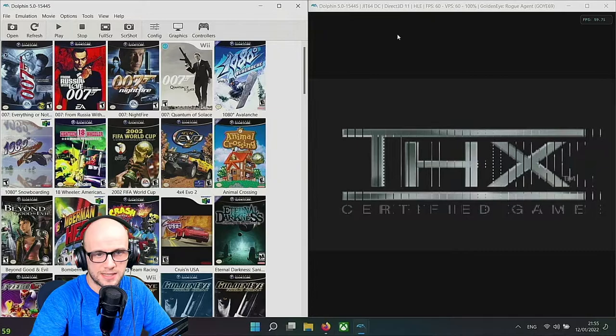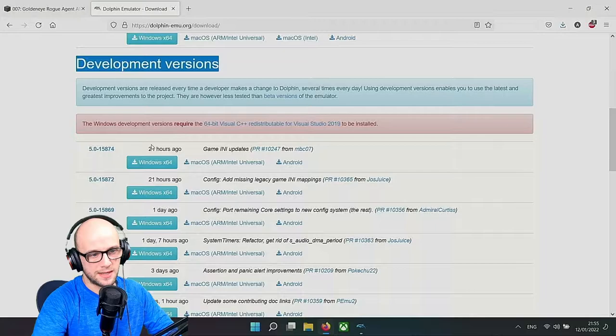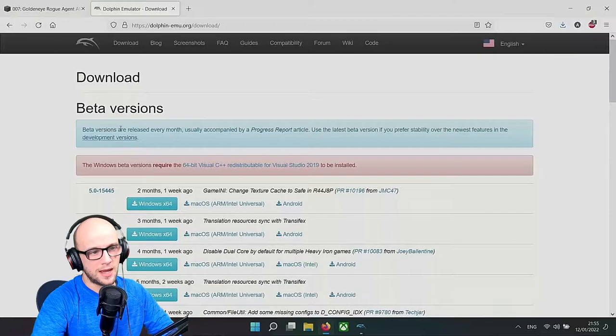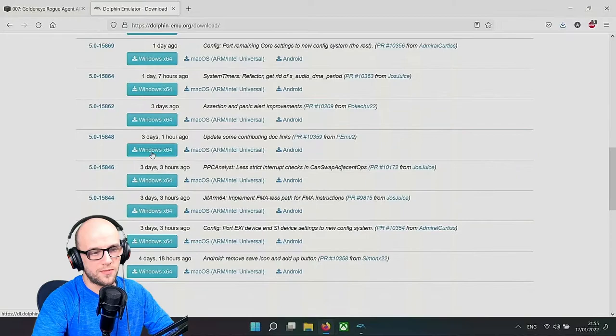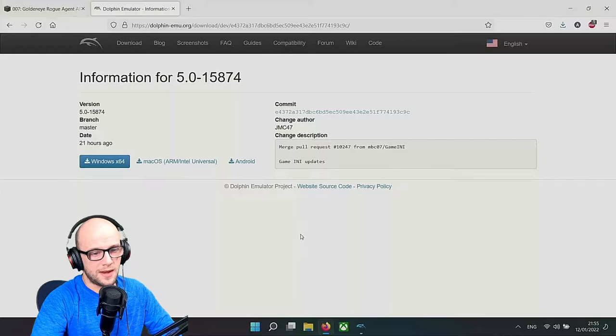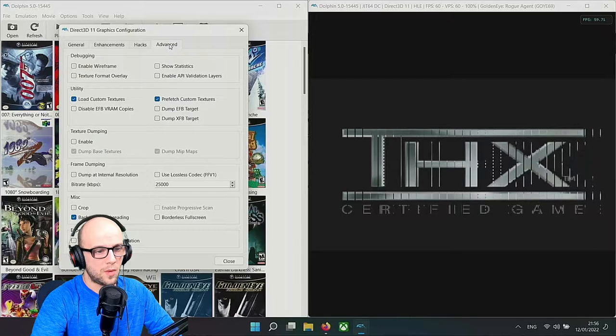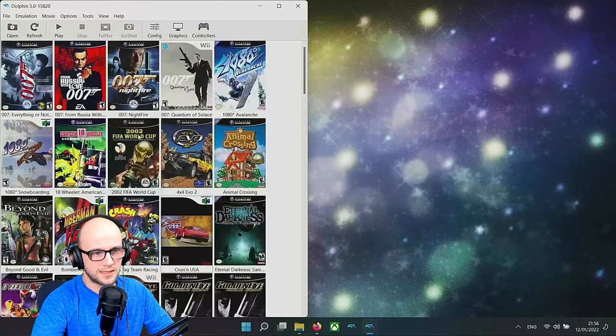As you can see on the THX intro, we can see all these scan lines on the video. If you want that complete smooth experience, you're going to want to download the developmental version of Dolphin. This one gets updated by the hour, while the beta version - the most stable version - gets updated every month. You'll want to download the developmental version and launch it instead. All your settings will save because you have a separate folder. In the advanced menu, scroll down to the experimental section and there'll be a box to tick.